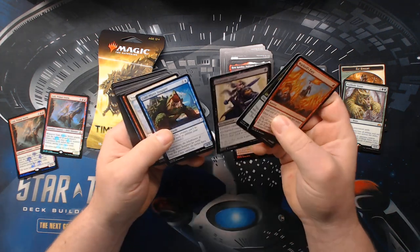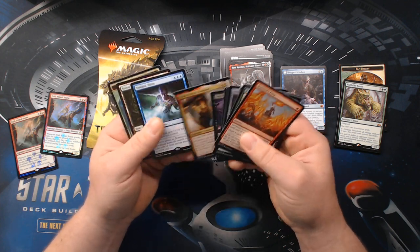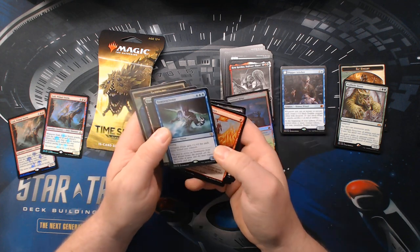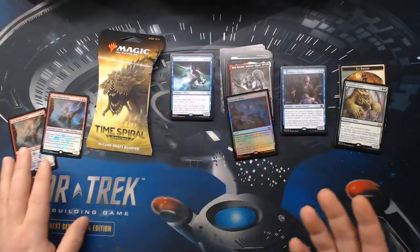And then Dominaria — one of my personal favorite sets. I got Tiana, uncommon. And Tempest Djinn — I'm telling you, this is not a bad card if you're already in mono blue.